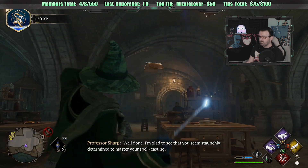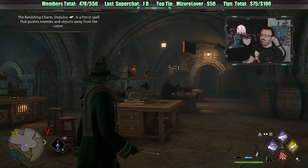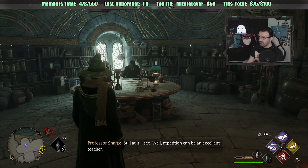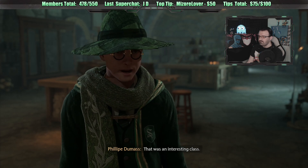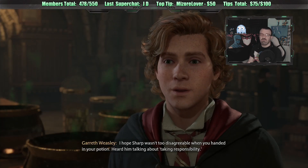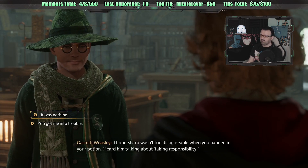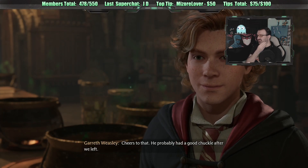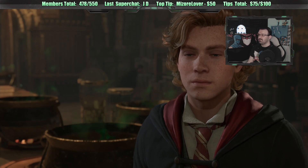Boom - slap the books around. It's a force spell that pushes enemies and objects away from the caster. That was an interesting class - wasn't precisely what I had in mind but it was still brilliant. Professor Sharp was annoyed but we sorted it out. Sharp may seem gruff but I'd bet a few galleons he blew up a potion or two in his day. Next time we talk, I promise fewer explosions.